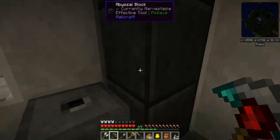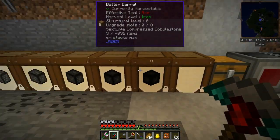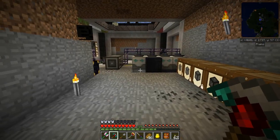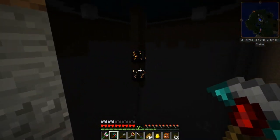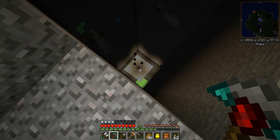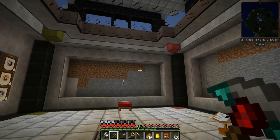Before I left, I set up, in addition to the ender quarry, all the cobblestone stuff to make octuple compressed cobblestone - we can make one right now. I also threw a couple of witch spawners over here on top of some cursed earth, and I got about 10,000 glowstone in two days or so. It works really well. So we're going to be set for glowstone as soon as the nether quarry finishes.